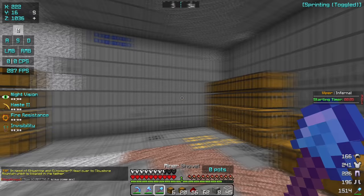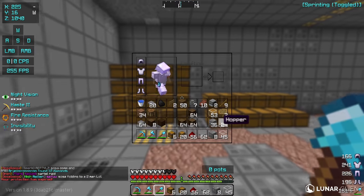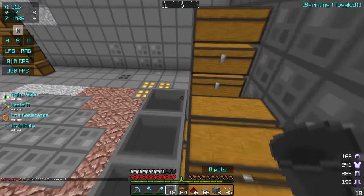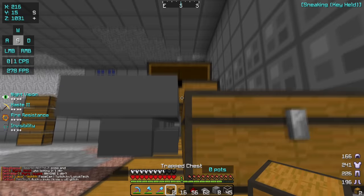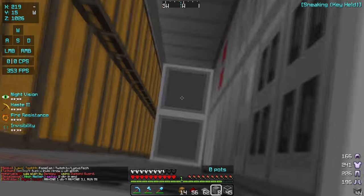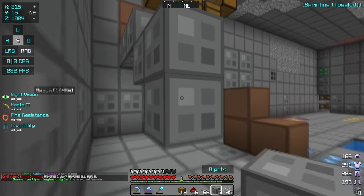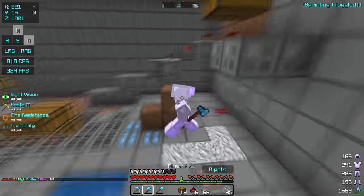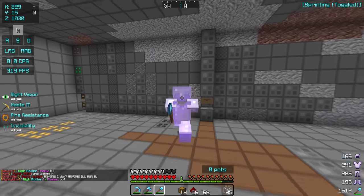Another thing you want to establish your chest rooms is hoppers. We crafted some hoppers here and what hoppers allow you to do is make an armor storage room and a pod storage room — you've probably seen that in my other videos. That basically lets you sort your items and move them down. Usually you'd have them behind your autoburn setup. There are so many autoburn tutorials on YouTube so I won't make one, but building an autoburn is very simple on HCF and literally takes no skill at all.